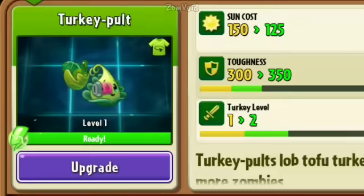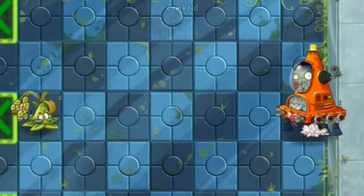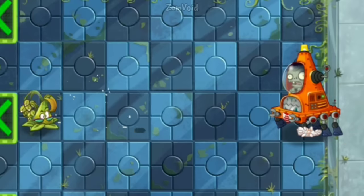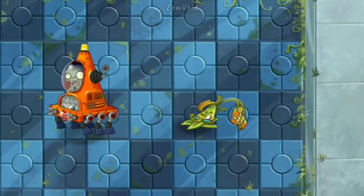Sticky Bomb Rice is able to lob clumps of explosive rice that pin and stun the target in place, detonating after a set amount of time and exploding in a 3x3 area. She can also attack behind her.